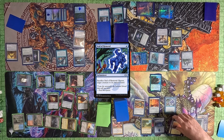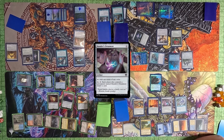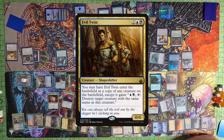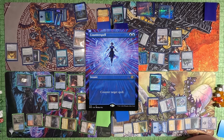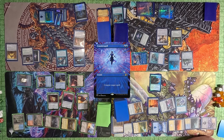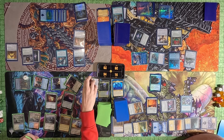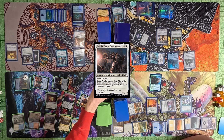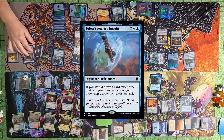I pass to Justin. He plays a Seal of Removal and then casts a Bonder's Ornament. He then plays an Evil Twin, but Tyler says he doesn't want that on the battlefield because it'll copy his Azami, so he counterspells it. I noted the Evil Twin should have targeted the Roaming Throne — that would have been much better. Justin passes to Toby. Toby full swings at me. All my stuff is pretty big because I have a lot of Merfolk, so I'm wondering why he's swinging at me, but he exiles something to give them all indestructible, so none of my stuff dies.